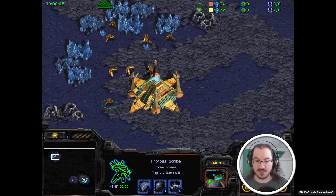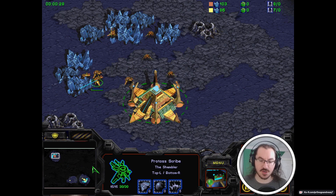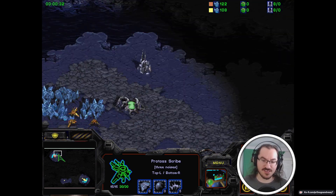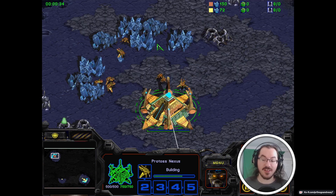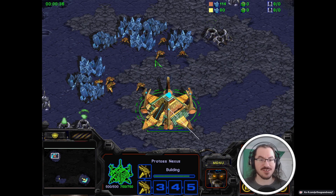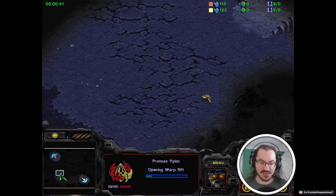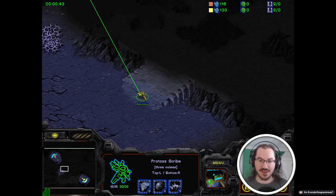We do have three noises, which is Kian, and we have the Shambler, which is the Shambler, and we will indeed see another Protoss versus Protoss on this very map. Will it end in the same way that the last castover did, where Mesk was graced with the presence of something very silly? We'll find out.